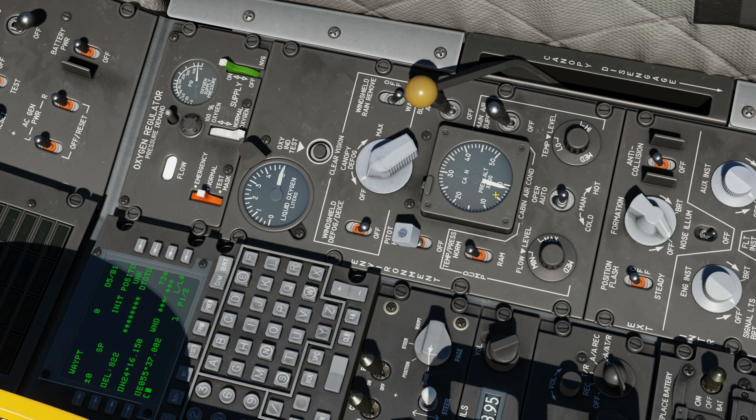Canopy disengage — kind of like a lock to prevent manipulating the canopy. Amount of liquid oxygen in litres, and the ability to test that. Up to the O2 panel: oxygen supply on or off — that IS modelled so you're going to want that on. Whether you want normal oxygen or 100% oxygen — pretty sure that's not modelled, but my understanding is with harsh manoeuvres and dogfights pilots go to 100% oxygen. Oxygen supply pressure in PSI — wants to read a positive figure. Whether we want oxygen flow as normal, emergency, or test mask — doesn't do anything. A flow indicator that goes black and white.